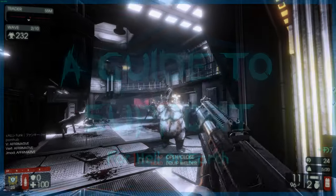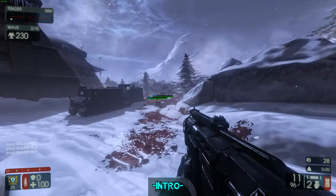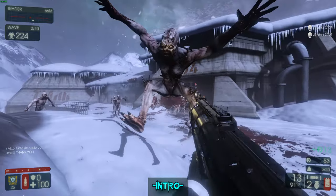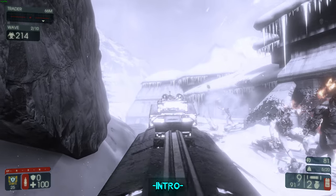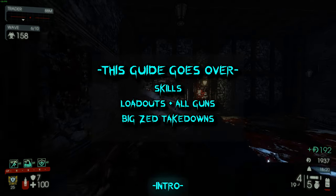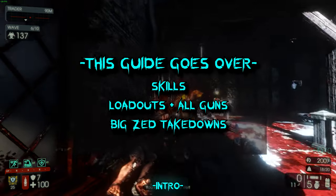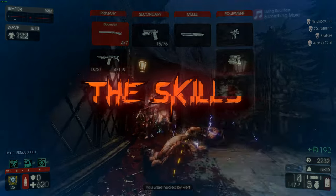Welcome to my guide on how to properly play Support for Hell on Earth. Support is a support role, and it doesn't necessarily have a designated role on the team other than to assist with kills and give ammo to teammates. He's neither a big zed killer nor an amazing trash killer, but he can fulfill both roles pretty well given the right loadout and knowing how to effectively use the weapons properly.